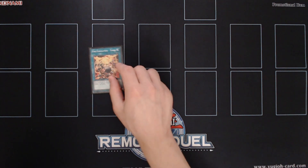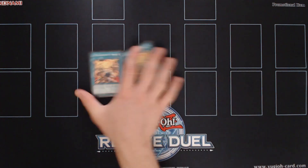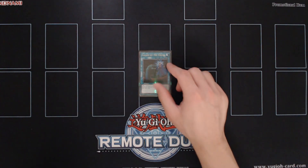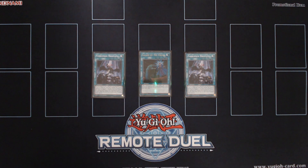Then for the searcher of the deck we're playing triple copies of Fire Formation Tanki. This card is great since we can search Fractal with it and continue with our plays. Then we're playing a single copy of Call by the Grave, a card that can easily stop Ash and Ghost Belle. And also we're playing two copies of Forbidden Droplet, a great card even going first or second.